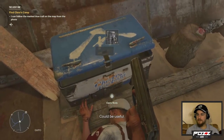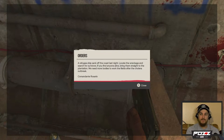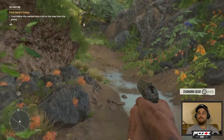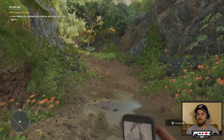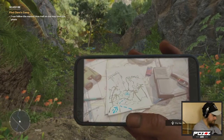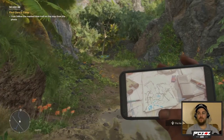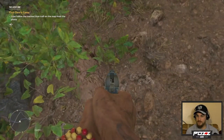Found some leg gear. Found orders: a refugee ship sank off the coast last night — locate the wreckage and search for survivors. If you find anyone alive, bring them to the plantation; we need more bodies to work the fields after the cholera outbreak. Commandante Rosario. So, find Clara's camp — I can follow the marked blue trail on the map from the photo. But this isn't a map — it's a drawing, and a bad one at that.